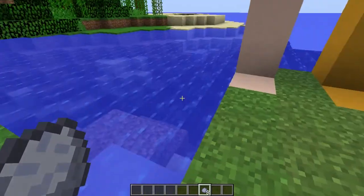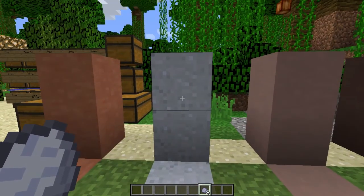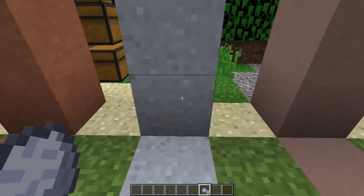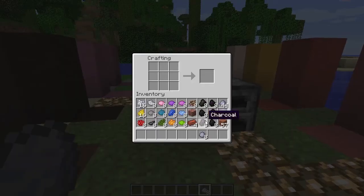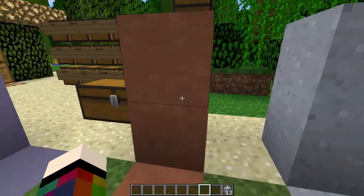You need to collect as many as you can. When you've got your clay, you need to make clay blocks, which you can actually use as a building block on their own. You do that by putting four into a square in the crafting bench. You can press the shift key to get loads, or just put them in one at a time if you just want a couple.